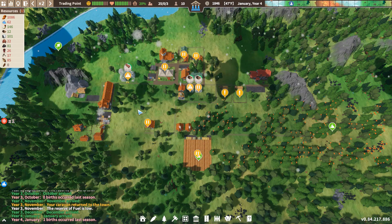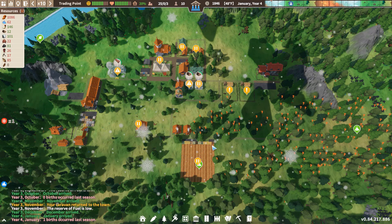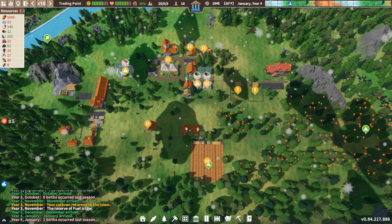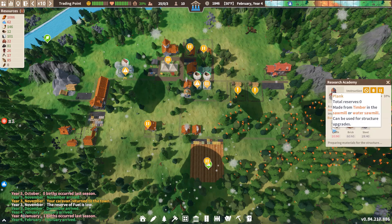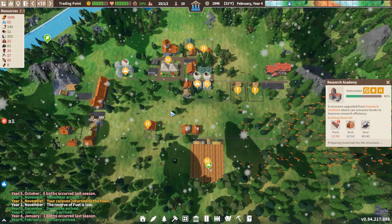But now, back to the issue at hand. Right now I have people out gathering mainly wood for us, because we need a ton of planks to get our research academy up and running, and we want that as soon as possible. But yeah, back to our trade strategy.